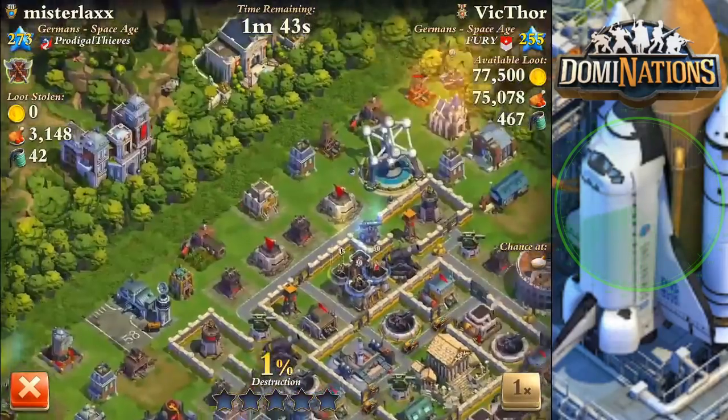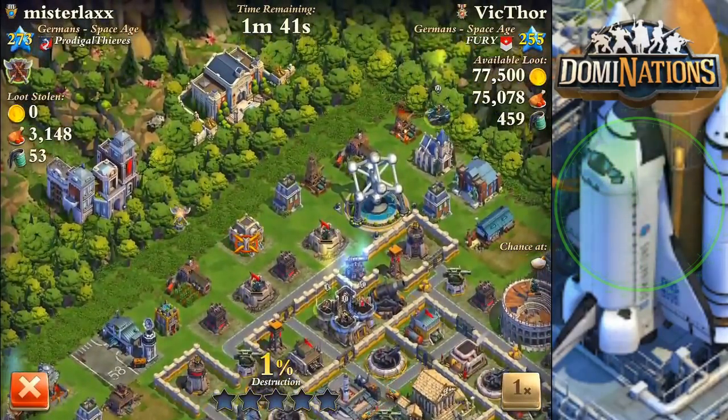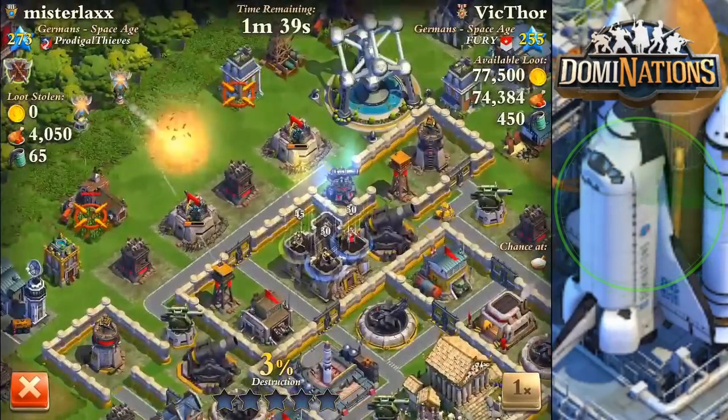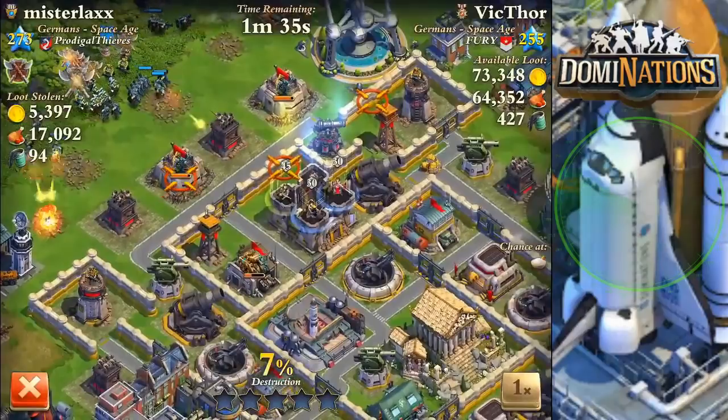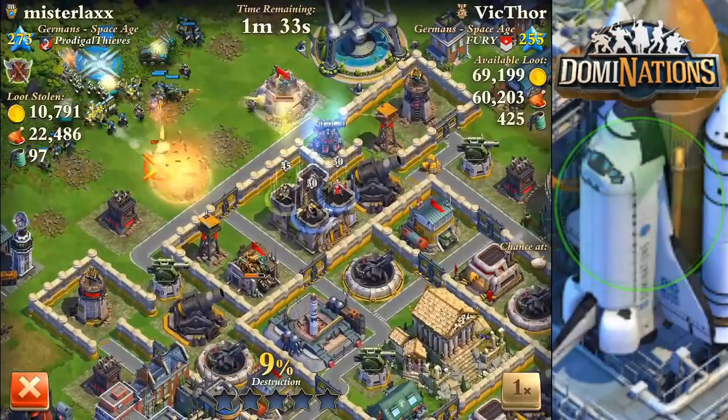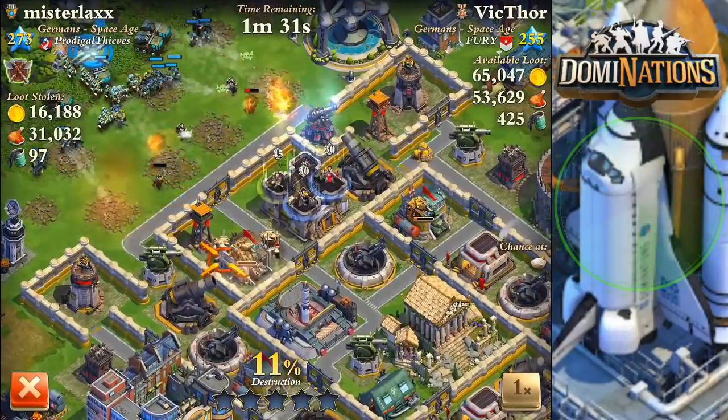I use a Brother in Arms troop card to make sure they stay there. By the way, this entire war I'm 3-0, just so you know. This is me hitting this base right here. Okay, right here is where we're about to drop it, so get ready and watch.